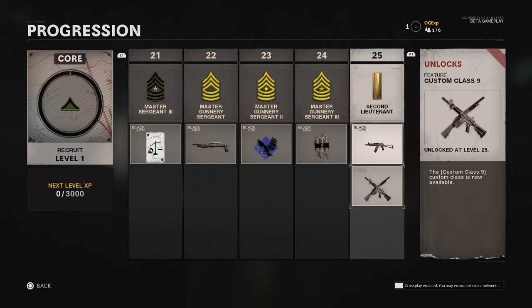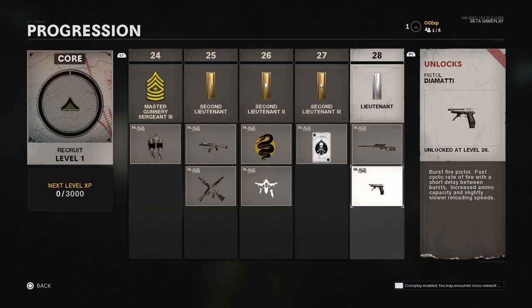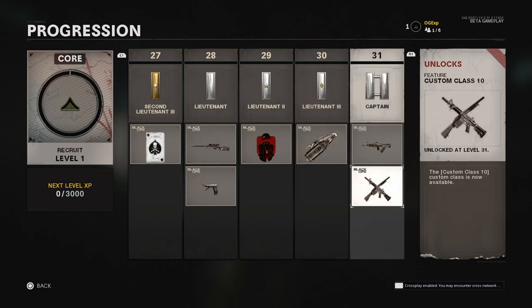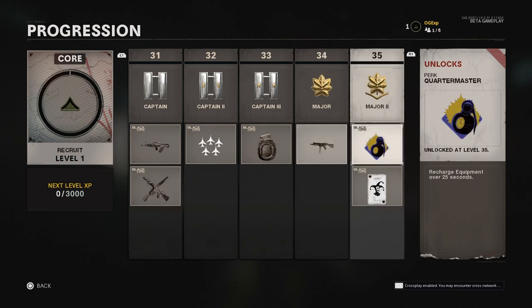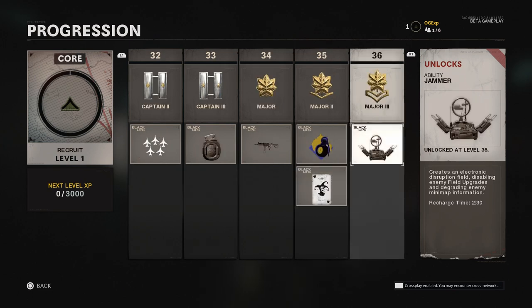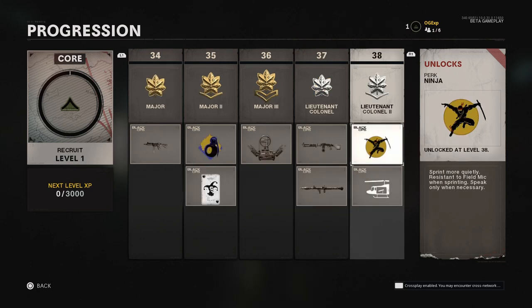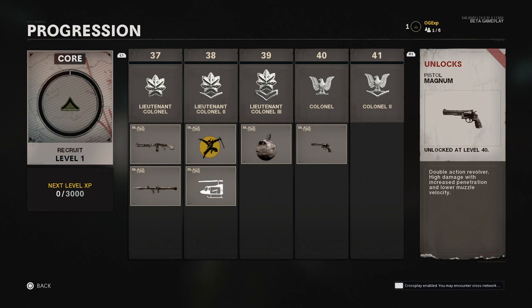As we scroll over we are seeing the likes of the AK-74u and an extra unlock class, which is pretty cool. We have a sniper right there which we do have in the beta. We've got an air patrol which I believe is another killstreak. Just going through all of these levels, there is something different and new on every single level — every step forward you will be unlocking something new.